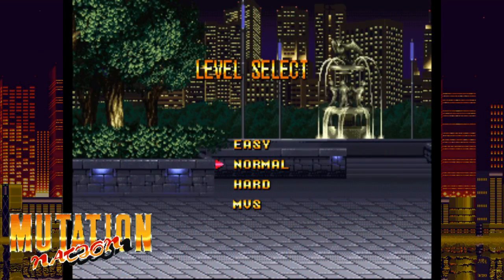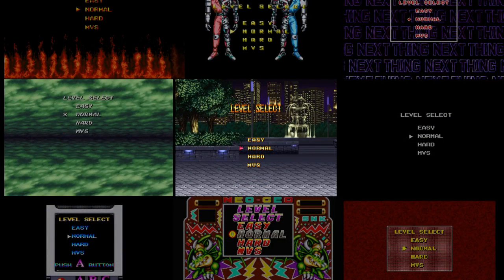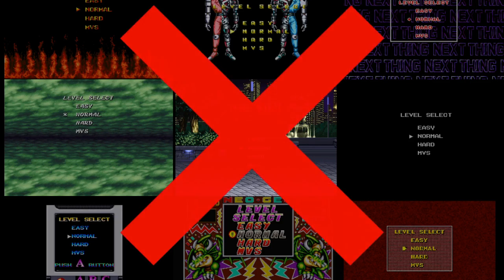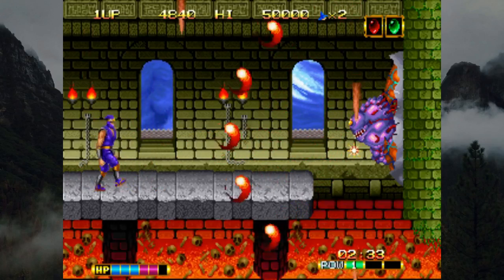Before I get specific, most of the games only got minuscule modifications so they'd function and provide some replay value. Difficulty selection and limited continues are universal throughout the AES library. I will not be covering games where those are the only changes — we don't need dozens of copy-pasted videos. I'm here to spotlight games with more elaborate changes.